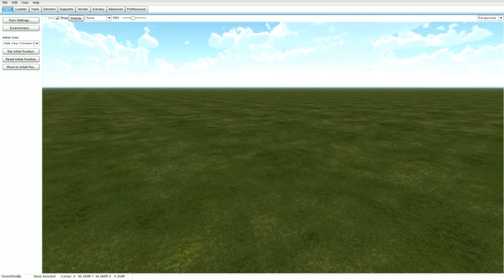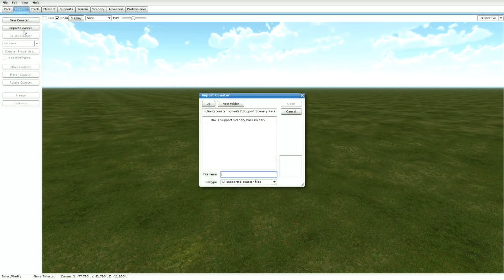Go ahead and download the pack and open it up in your editor, then go to File and then go to Extract Package. Once you've done that, you're done. Now go ahead and open the park that you want the Sports Scenery in.